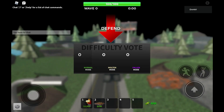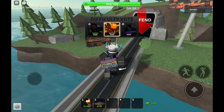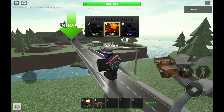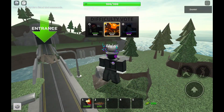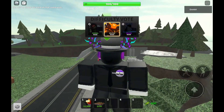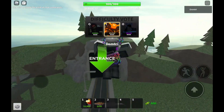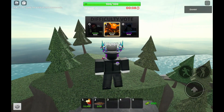We're in — I'm going to be choosing molten mode, normal, because it's normal mode. Now the tactic here: if you have minigunner and you want to spawn it early, you just save up and you can probably get it at wave 4 or 5, depending on how many people you have in the server.